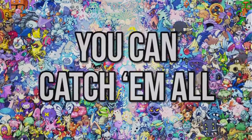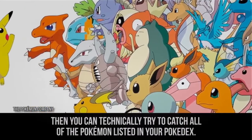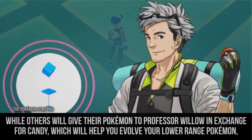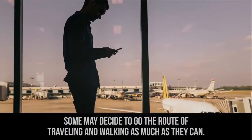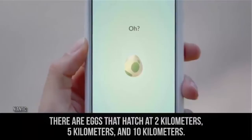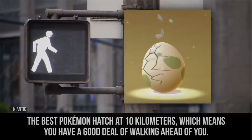You can catch them all. If you're okay with traveling and walking around to play the game, you can technically try to catch all of the Pokemon listed in your Pokedex. While others will give their Pokemon to Professor Willow in exchange for candy to evolve their lower range Pokemon, some may decide to go the route of traveling and walking as much as they can. If you manage to get some eggs from a Pokestop, the more you walk, the more you hatch. There are eggs that hatch at 2 kilometers, 5 kilometers, and 10 kilometers — the best Pokemon hatch at 10 kilometers.